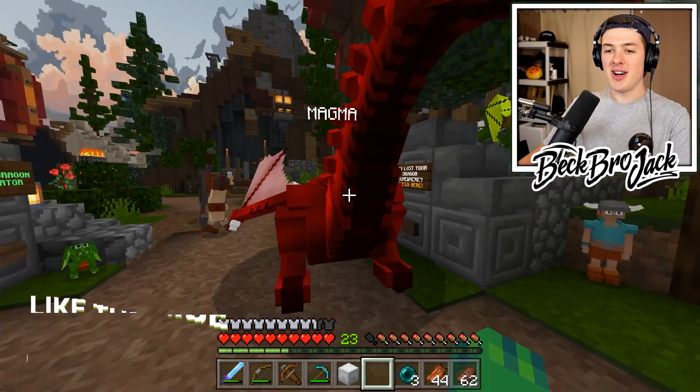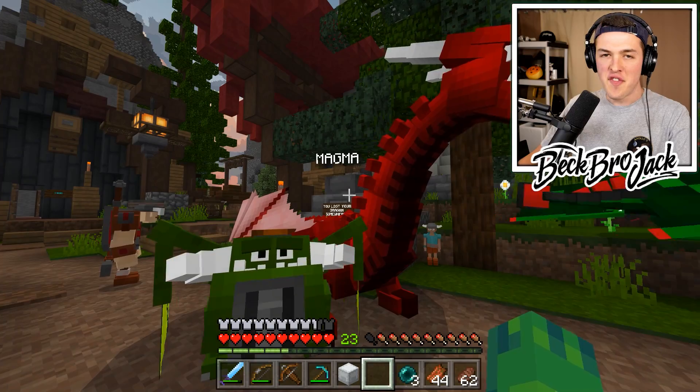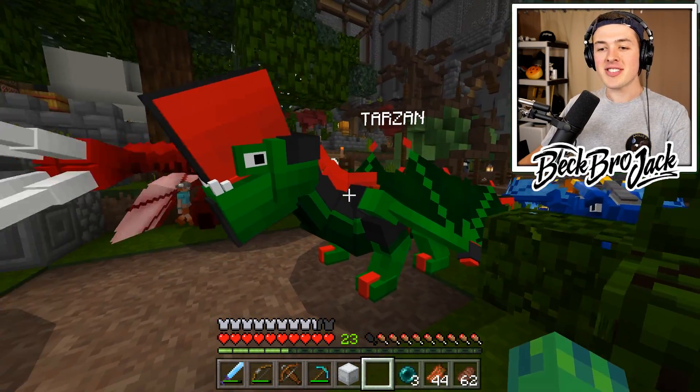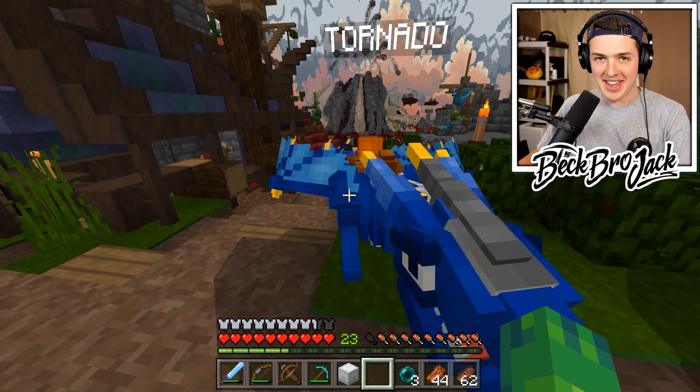It doesn't stop. Last episode, we also managed to tame one of the most powerful dragons, Magma the Fire Dragon. We also have Tarzan the Jungle Dragon, and Tornado — my personal design favorite — the Air Dragon.